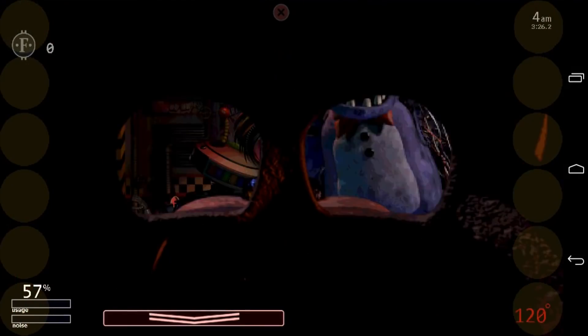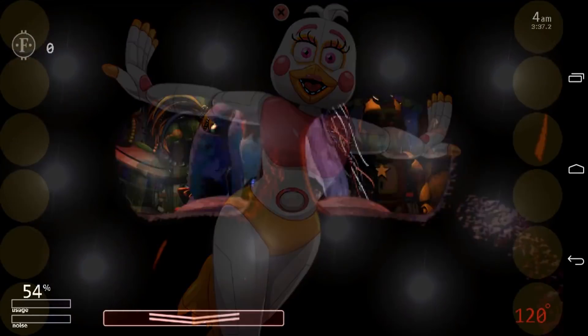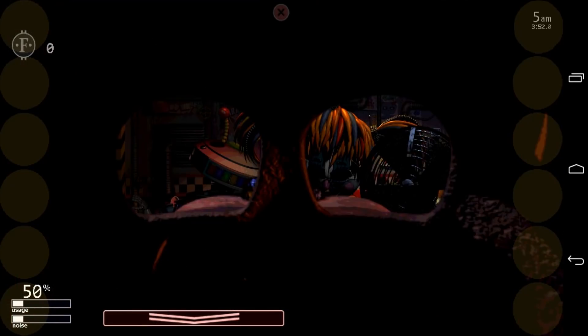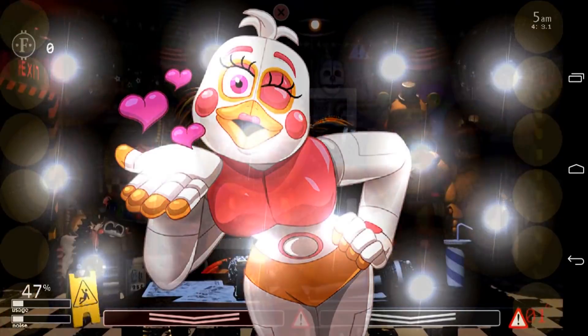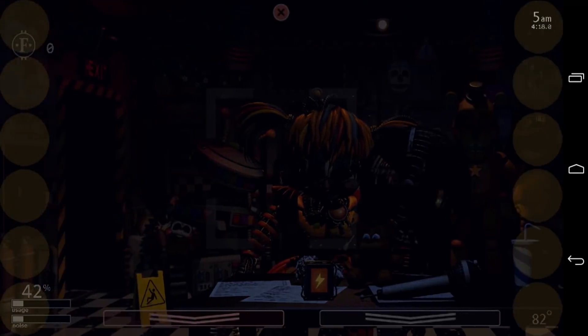On the heater button, maybe put a picture of the sun or something else that represents heat, and on the door buttons just put a picture of a door. If that's even possible — I'm not a game developer — but if those could be added that would be great. This is just an alpha and RayJohnNick is adding things in the coming weeks, including animatronics, features, challenges, and more. He's also made other ports — a Freddy Fazbear's Pizzeria Simulator port and ports for other FNAF fan games — so definitely go check him out. There'll be a link to his channel in the description.